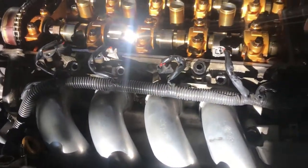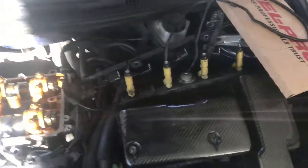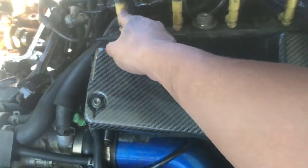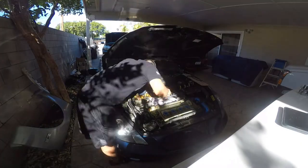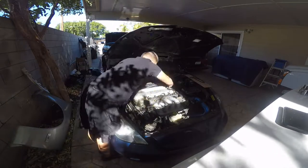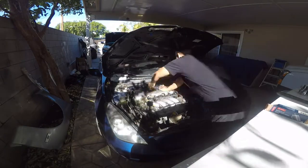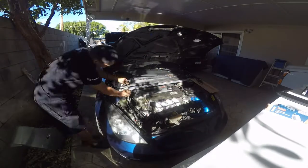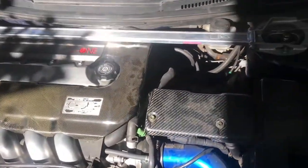The injectors are pretty easy — just take off two bolts right there, size 12. Take off the rail — this is first, second, third, and fourth — so I'm gonna swap injector 2 and injector 3. While I'm in there I'll clean all that oil out. There it is, everything's back together.